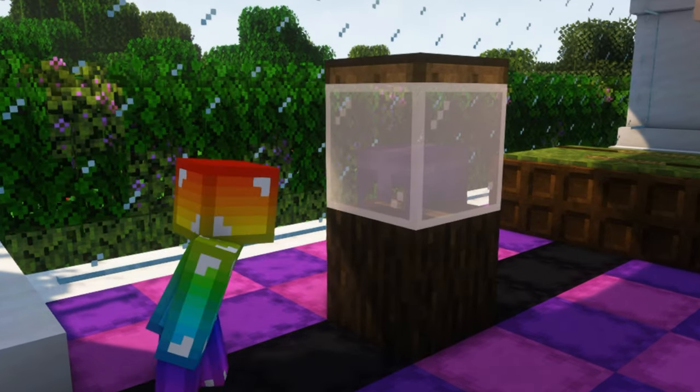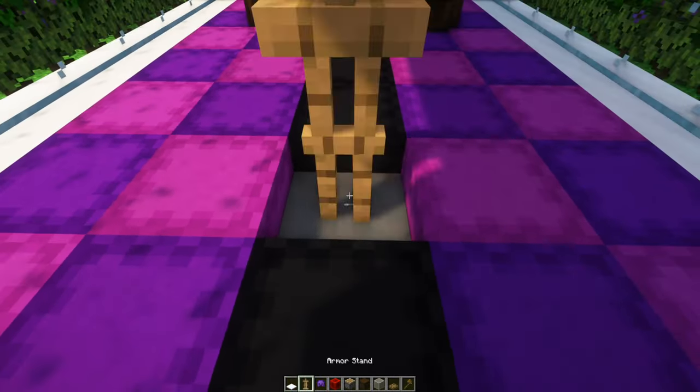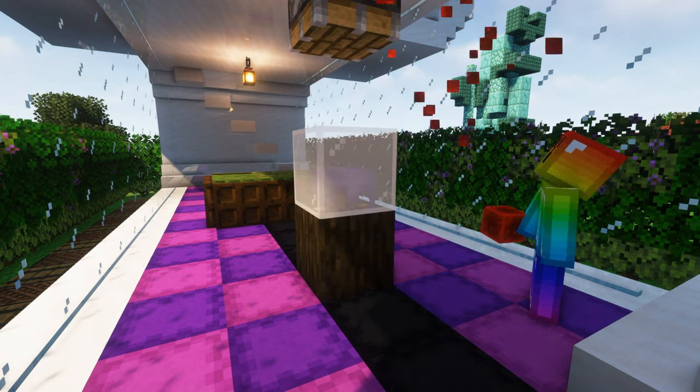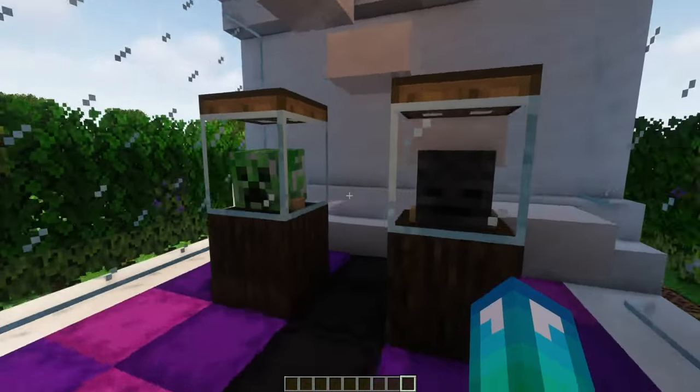Another big flex is encasing your best helmet in glass. By placing an armour stand on five layers of snow and then using a piston to push the blocks inside of it, we're able to create a cool looking feature. We can also place heads inside to showcase your mob kills, though for this you'd need to start with six layers of snow.